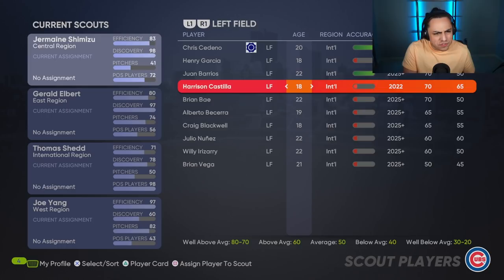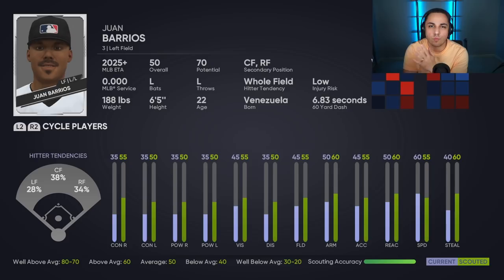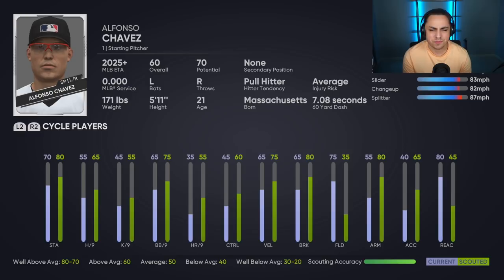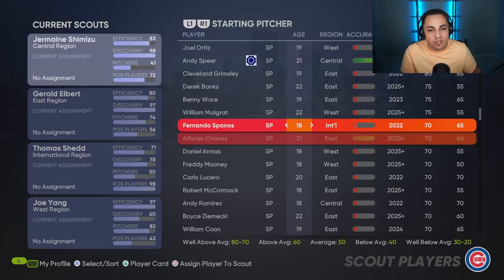Juan Barrios dropped off a little bit — he was one of those guys who's more of a long-term prospect, and this would be a guy I'd definitely avoid. None of his stats look good currently and his projected stats don't look great either — so definitely no. Alfonso Chavez's potential is not bad, but he's more of a late round pick because of the 70 potential. He's probably going to sit in actual overalls maybe mid-seventies, maybe low eighties. He does have good walks per nine and decent hits per nine, so as a late round pickup I don't hate it, but he's a player I'd probably avoid in early rounds.